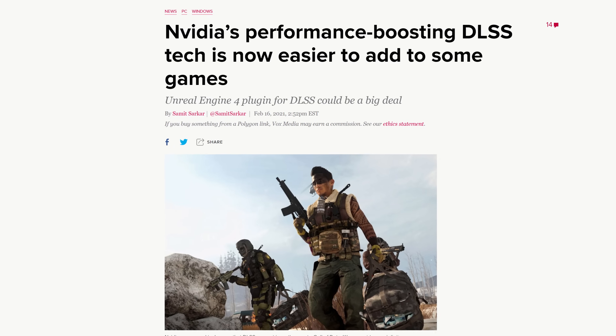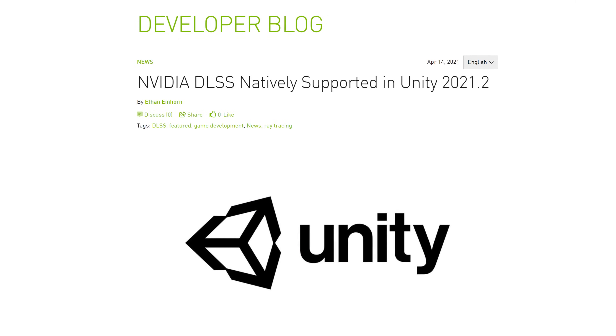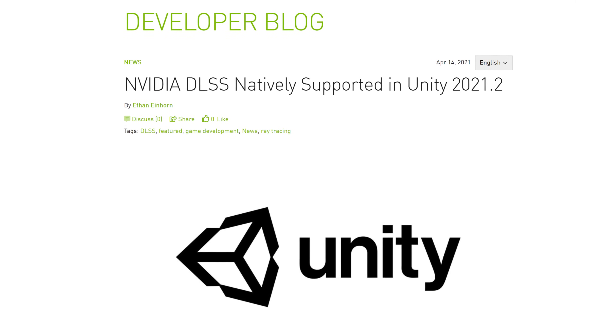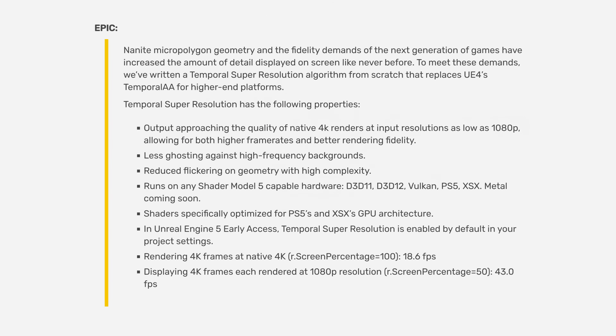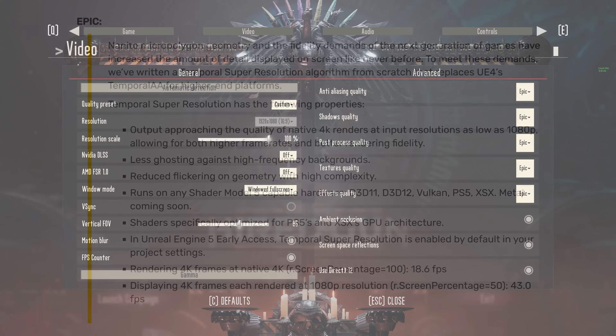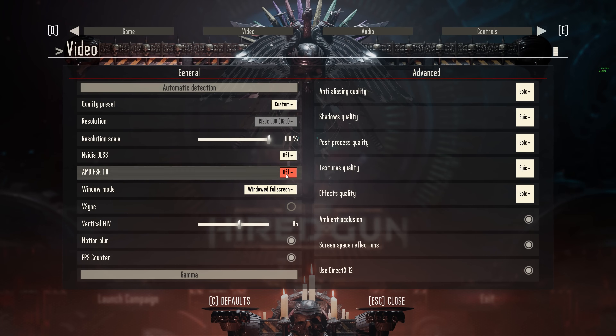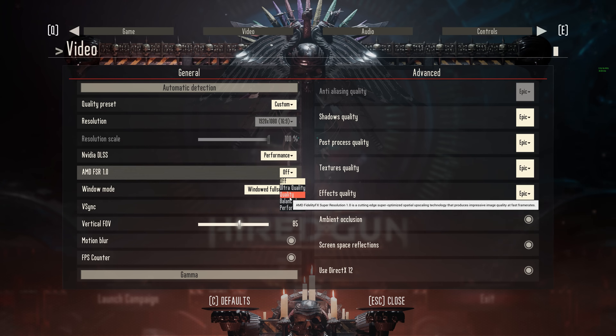Now that DLSS is getting integrated into major game engines like Unity and Unreal, we'll probably see a lot more games featuring DLSS in the future. And with Unreal 5 having its own temporal super-resolution upscaling method, we might end up with even more upscaling methods to choose from. But for now, it's FSR vs DLSS. FSR is easier for current games to add, but where DLSS is featured, it is better.